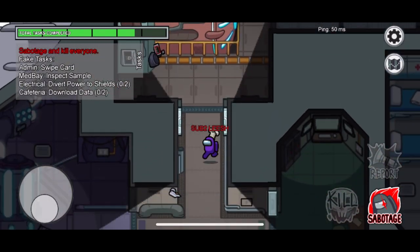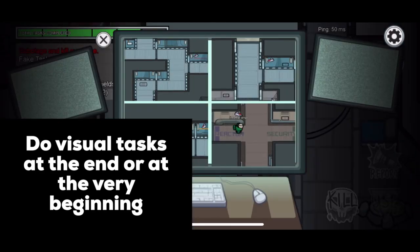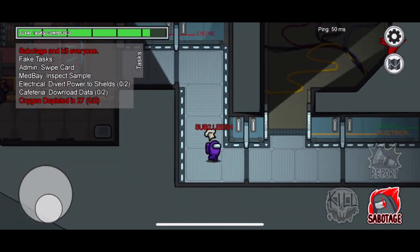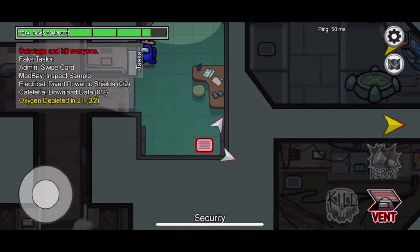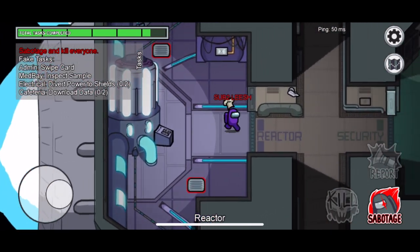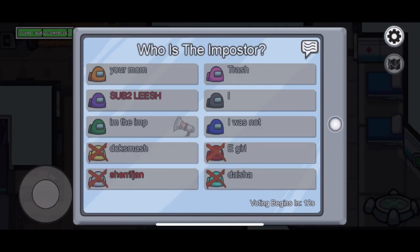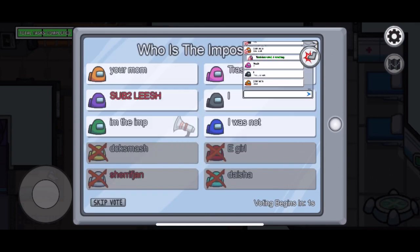My second tip, and this one's only for the crewmates, is to save your visual tasks for the very end or the very beginning. The reason to save them for the end is: if you're being accused, you can say 'I have a med scan to do,' and then everyone will come watch you and you'll prove you're not the imposter. You could also do them at the beginning, because a lot of people do their scans or their asteroids at the very start. On two of the maps, the med scan is close to where emergency meetings are, so a lot of people will go to med bay and do their scan there.